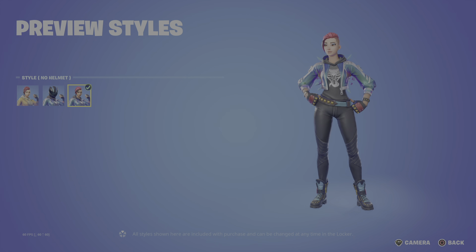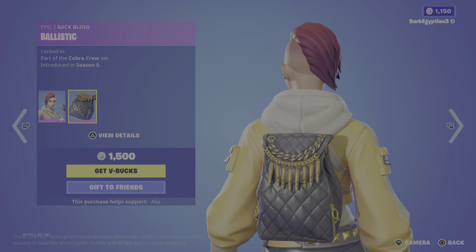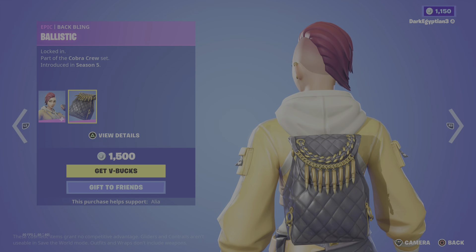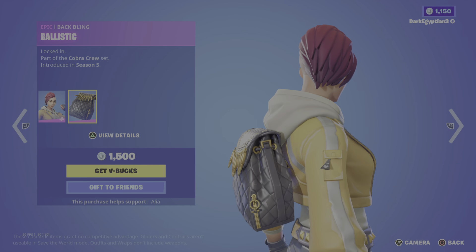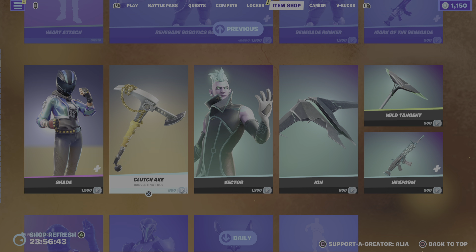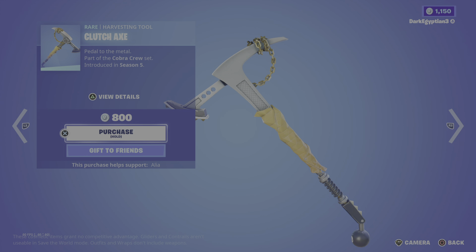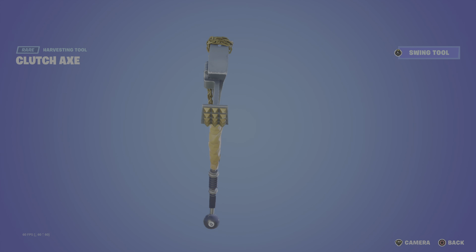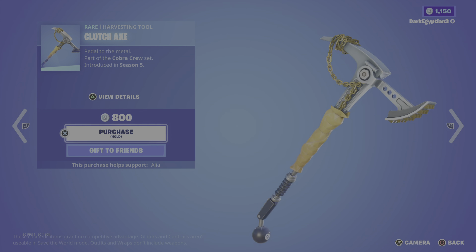There's an additional option where you can have the helmet taken off, which is very cool — very subtle, but we appreciate the subtleties. Moving on to the return of the Ballistic back bling — Locked In — a nice little bullet chain there. Then the return of the Clutch Axe — Pedal to the Metal — with a pretty default swing animation featuring an eight-ball gear stick.